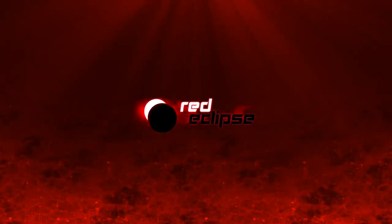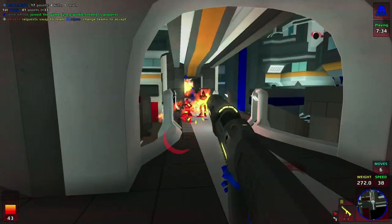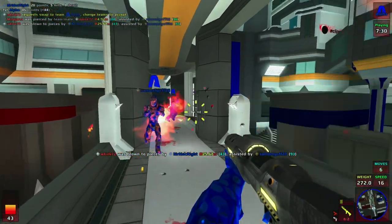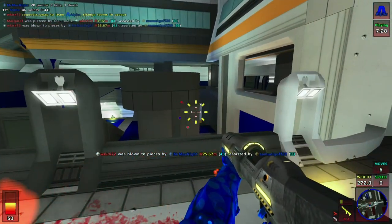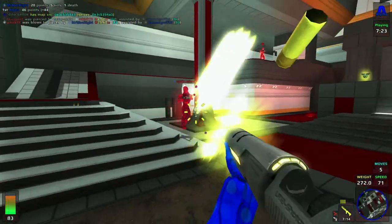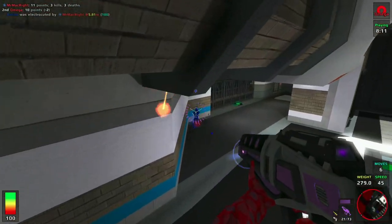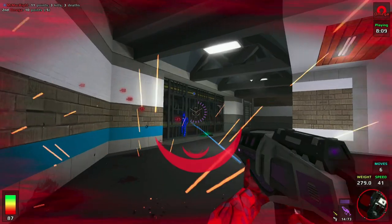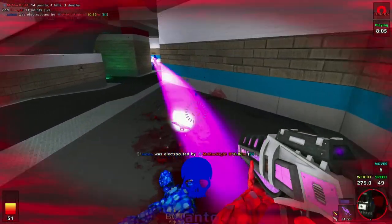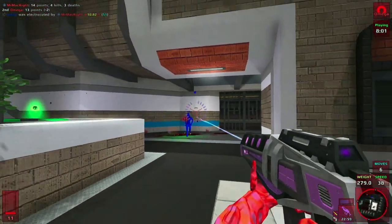Red Eclipse 2 is a shooter from the days of yore. Fast-paced arena combat awaits those who enter and there's nary a micro transaction in sight. This makes sense as the game has 10 years of active development behind it, which is still ongoing. Essentially it is its own spin on something like Unreal Tournament and Quake, so you can expect twitch-based shooting. Seven unique weapons will let you choose how to blast your foes, and the emphasis on agile gameplay such as parkour boosts and dashes adds another element of strategy.